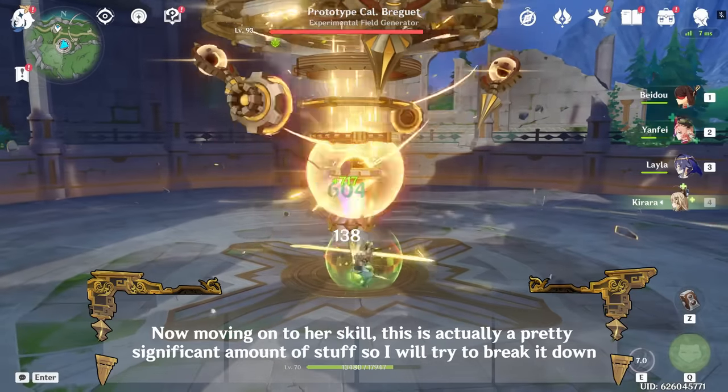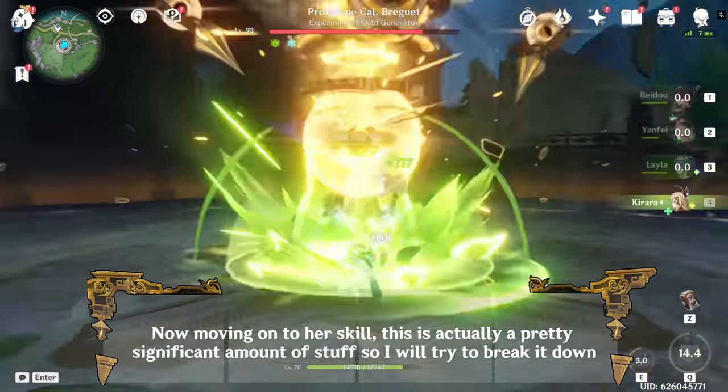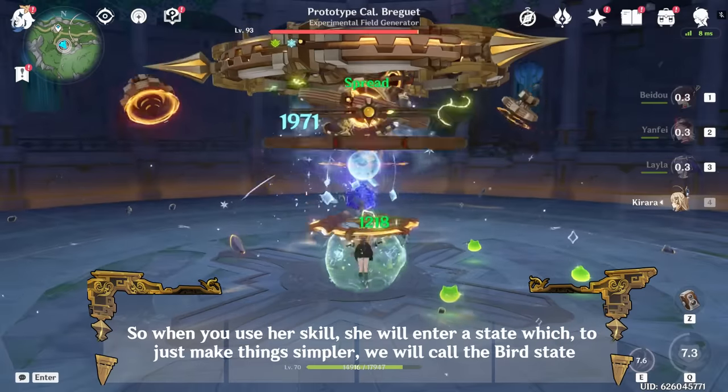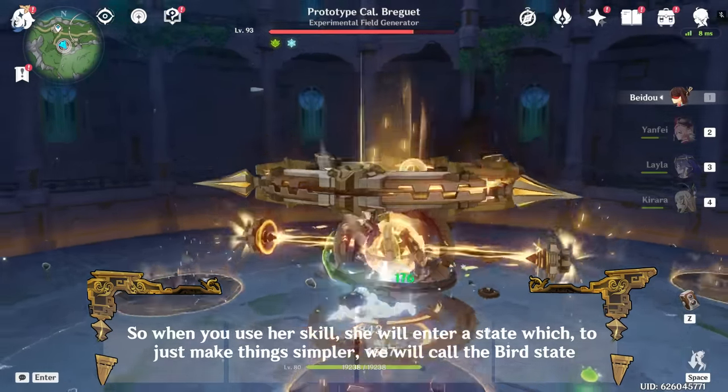Moving on to her skill, there is actually a pretty significant amount of stuff so I will try to break it down. When you use her skill, she will enter a state which, to just make things simpler, we will call the bird state.